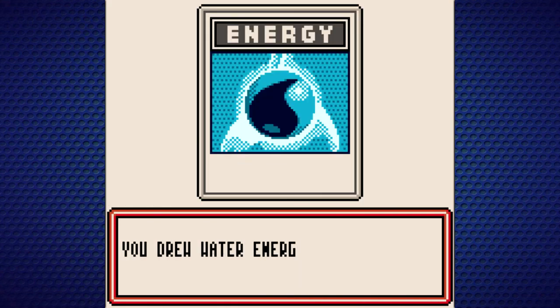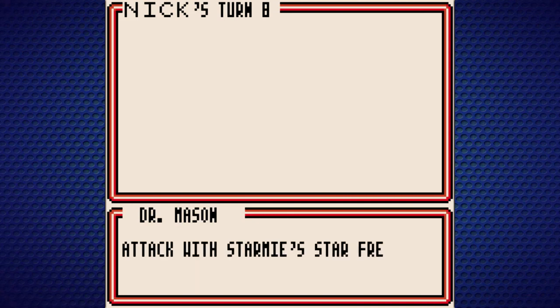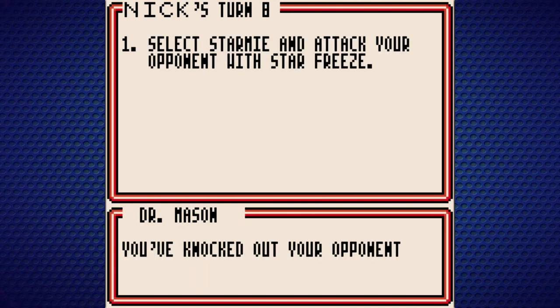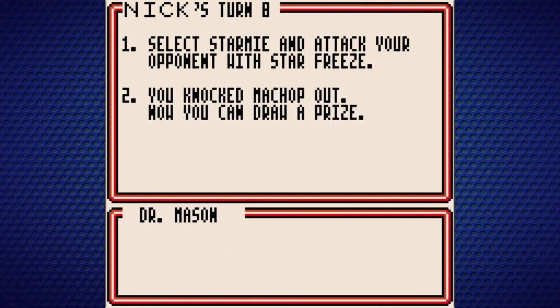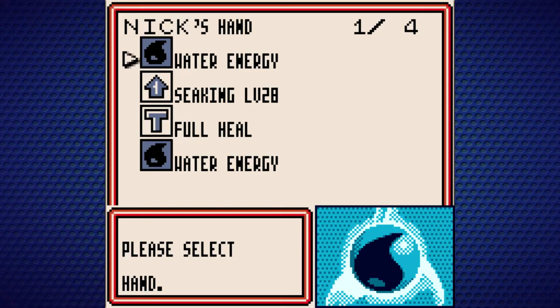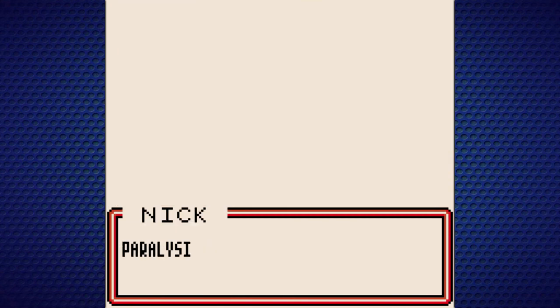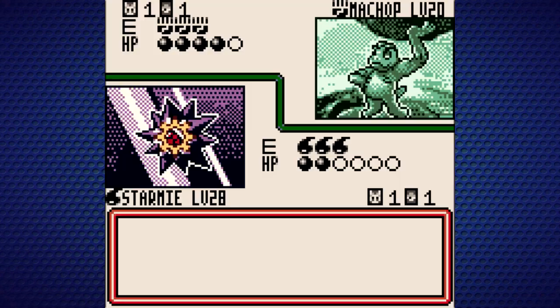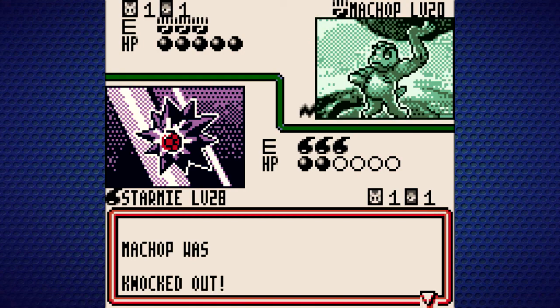That said, Paralysis is kind of OP in this game. Now Machop has only 10 HP left — let's finish the battle. Attack with Starmie's Star Freeze. Star Freeze is such a cool-sounding name — very anime. It sounds like something a Dragon Ball Z character would use. Anyways, luck is on this tutorial's side as it is all scripted in this case. We draw the last prize card, and we won the duel with Sam.